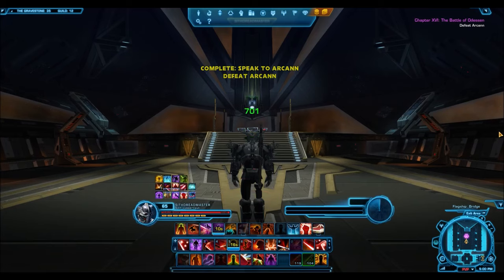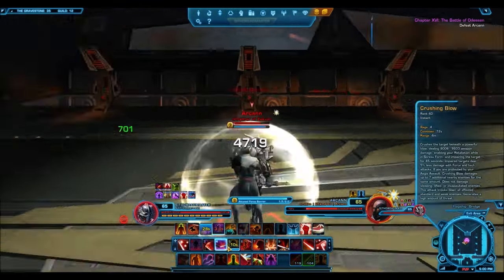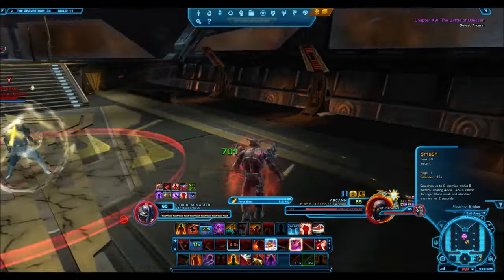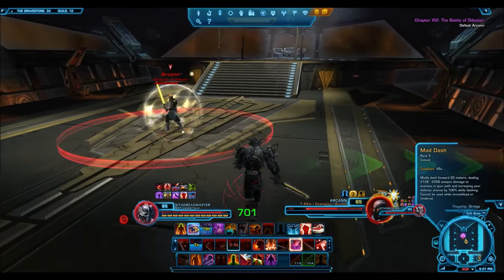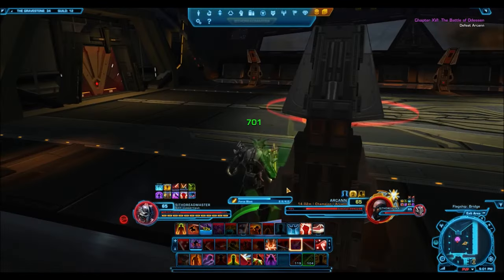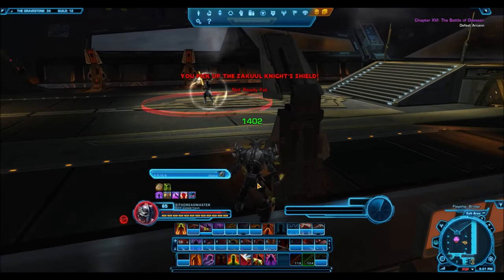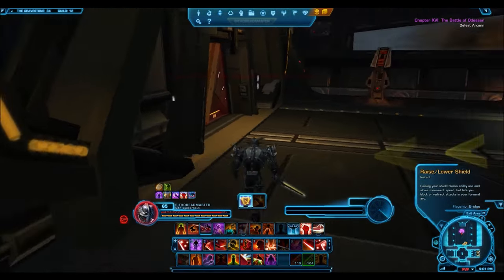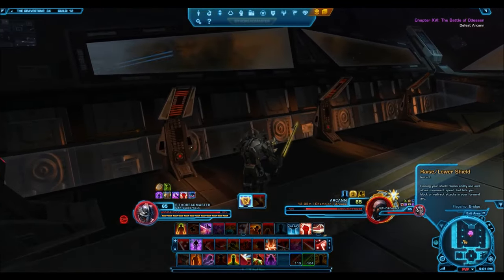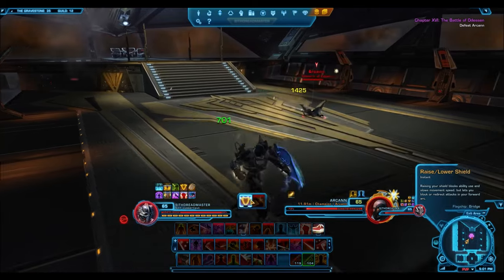You get points from completing different activities. For example, Knights of the Fallen Empire and Knights of the Eternal Throne episodes or chapters will give you around 10 to 30 points. One of the biggest new features is that KotFE and KotET can be replayed — you can reset chapters or entire seasons, play through again, and make different choices. So instead of leveling up multiple characters to see how choices affect the story, you can just reset the story on one character. Grinding through those chapters in different ways will give you points toward your command rank.